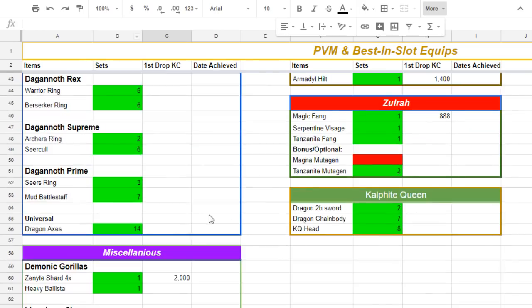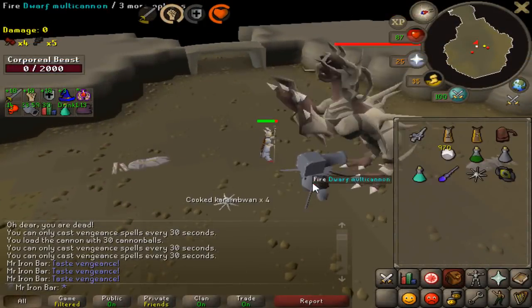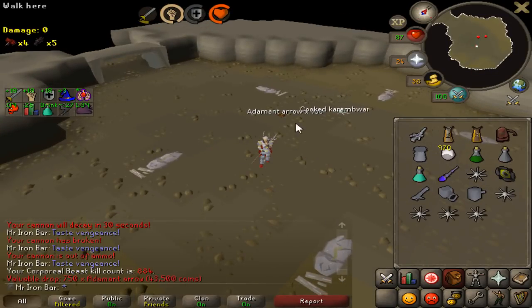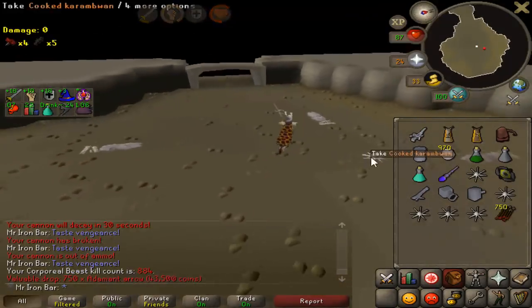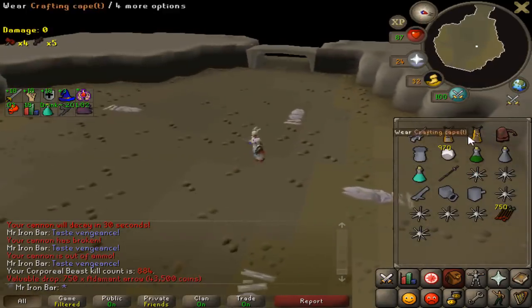Last kill of the day, another 21 kills for some adamant arrows. It was going so well, but the last three days I haven't gotten any onyx bolts at all.